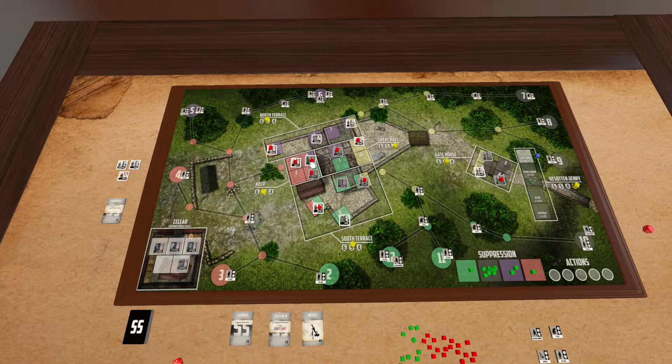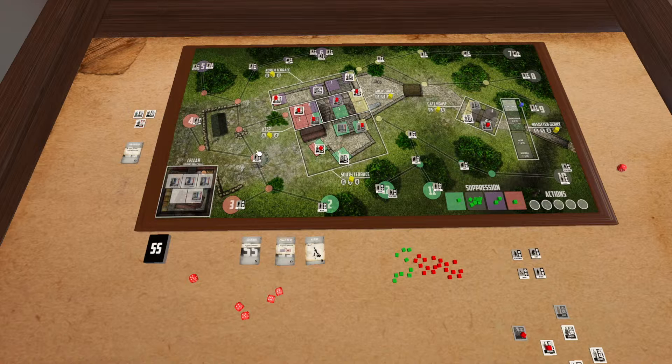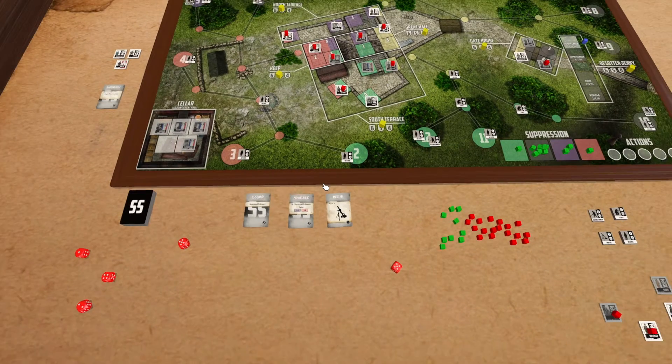I think you get it, but we'll just finish it off. Red: one, two, three. They're going to be targeting that red number five space, with three dice — and they finally got a miss. So those are the two cards: the Flak 30 and the SS squads attacking. Those are the two different ways in which defenders are suppressed.